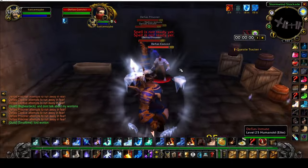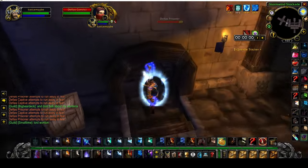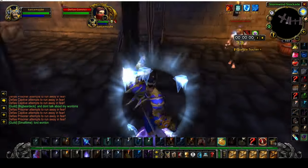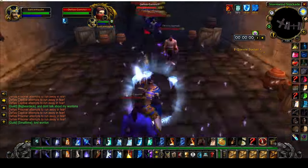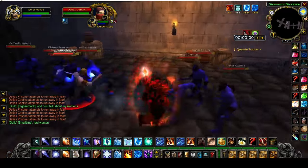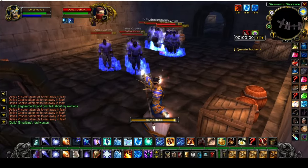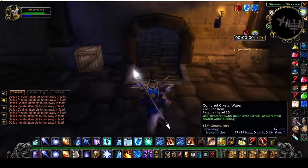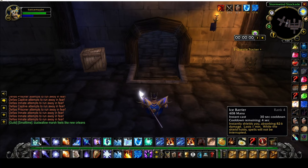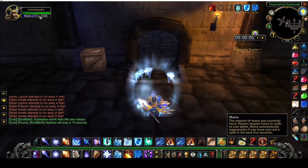Blink through here and grab these guys. Go ahead and reapply that Ice Barrier as soon as it runs out. Blink through there. You don't have many mobs on this side that will stun you, but every once in a while you'll hit one — that's okay, just keep moving. Flamestrike into Cone of Cold again, then Arcane Explosions. Sit down and drink. Let that Ice Barrier cool down, reapply it, sit back down and drink again. Let that mana run all the way up.